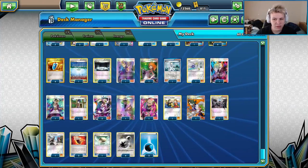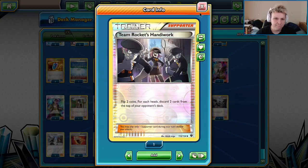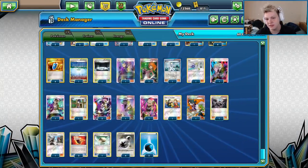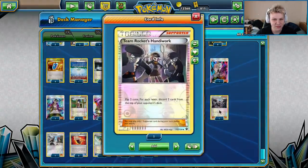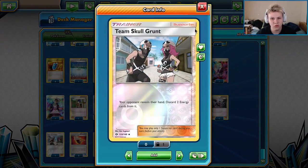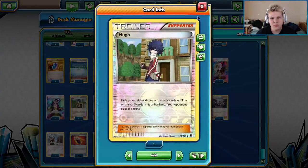Team Rocket's Handiwork — you want a win condition that allows you to win the game a little bit faster. You don't always need it, but sometimes if they donk you in game one and you win game two, in game three you need to try and win as fast as possible — that's what Handiwork is there for. Skull Grunt gives us a lot of control over our opponent's hand. We'll eventually Skull Grunt them, take away the energy, and shut down whatever combos they're building toward.